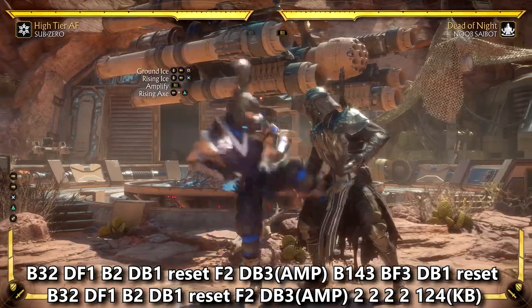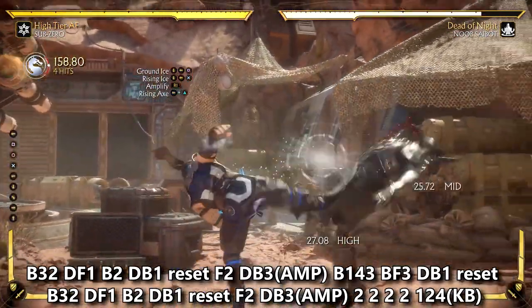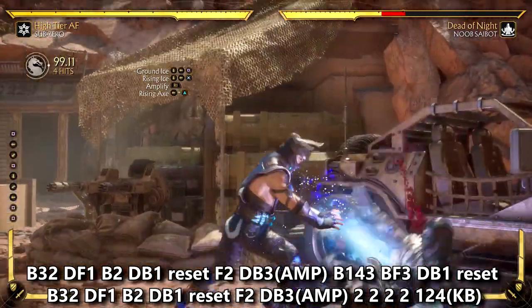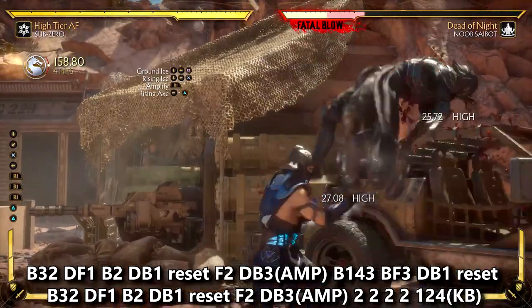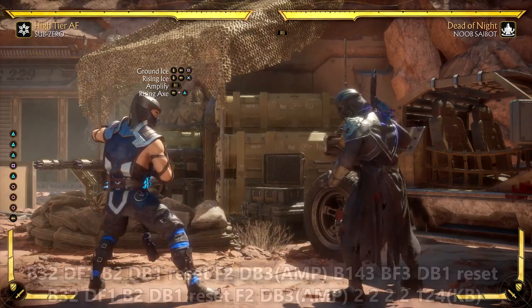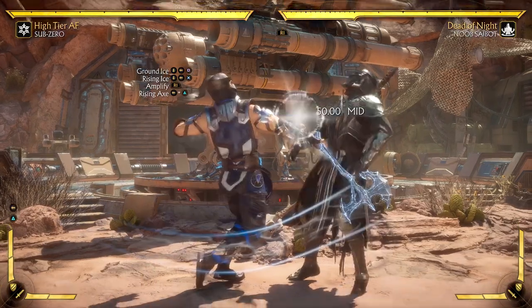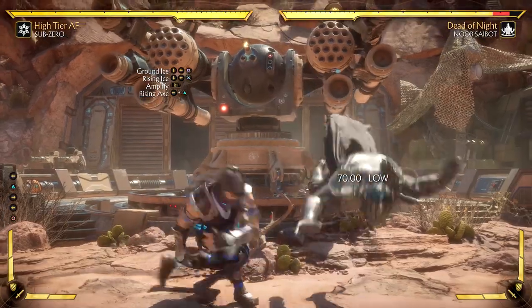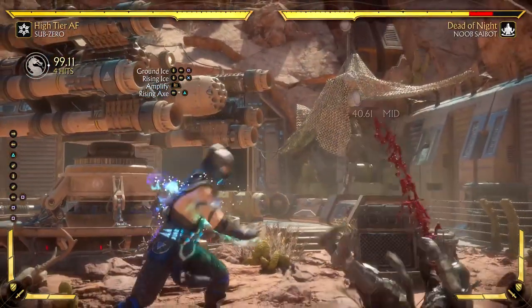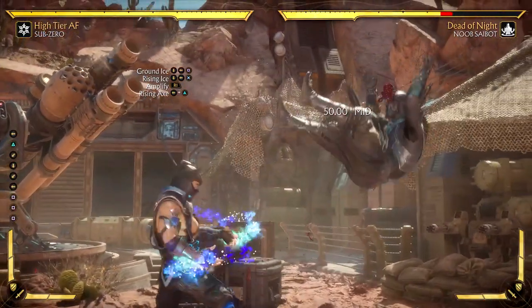I can only hope that Ground Ice can one day make it into a tournament variation - NRS did say they'll be adding more variations in the future, so fingers crossed. This reset costs about two bars and has massive corner carry. If you keep making the right guesses and end with a Crushing Blow you can take an early first round and keep your opponent cornered. Resets are about ending combos early to inflict more unscaled damage rather than continuing a long 14-hit combo. With the dummy set to roll escape, as long as you cancel Ground Freeze immediately after Rising Axe, it keeps them in place and uses up their defense bar.